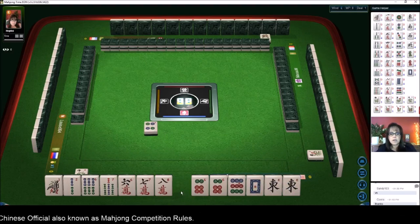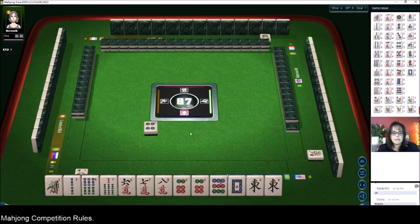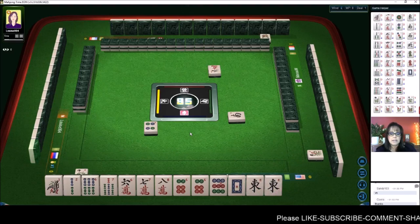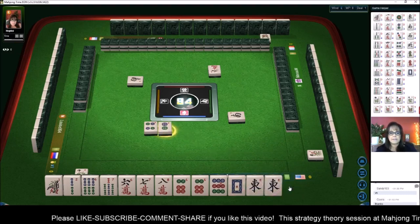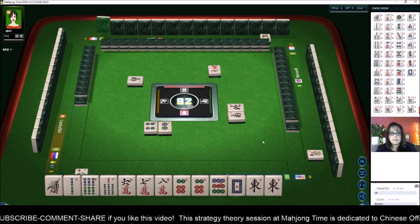Let's discard four dot and see if we can get a seven or an eight dot for mixed triple chow. That will get us to two characters — eight, nine, ten, eleven, twelve points if we can get it. So we need two dots, six or eight dot right now. It's pretty weak.